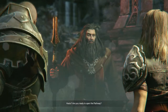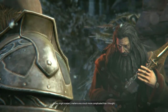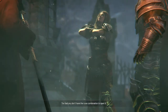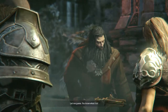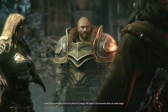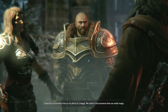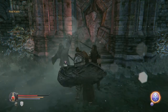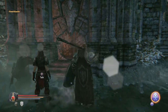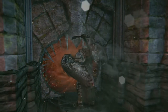Are you ready to open the pathway? As you might suspect, matters are a touch more complicated than I thought. Can you open the portal? We need a combination to open it. Let me guess — you know what it is. I have the combination here in my book of lineage. We need to find someone that can wield magic. How convenient. Allow me. We make the best team everybody, and yes we get to open up this little dimension here and travel through the pathway.